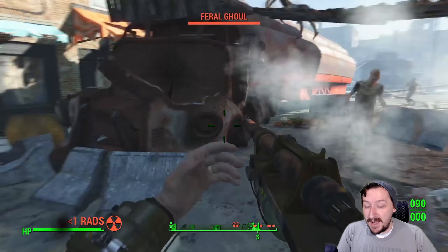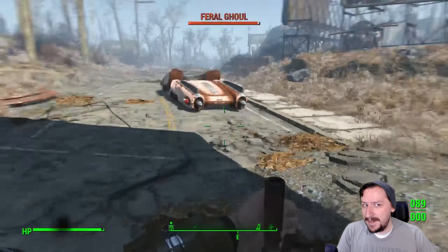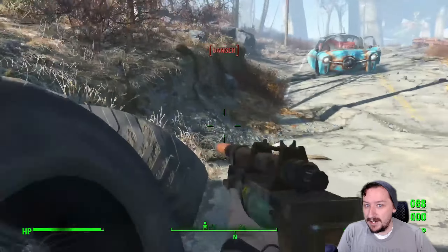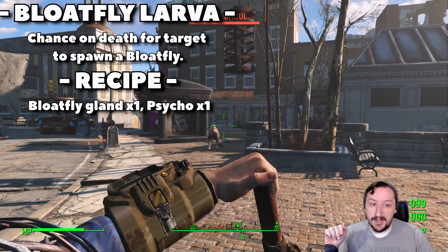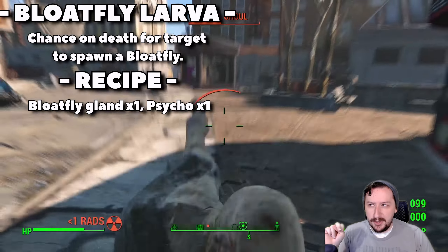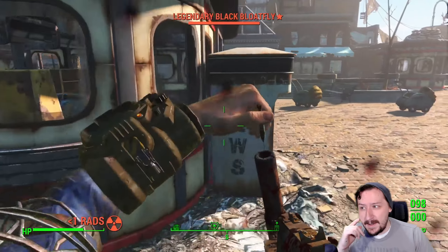This one has 119 range, so quite long range, and 72 accuracy, also pretty good accuracy. It costs 35 action points to use in VATS, holds one shot — it's a single shot break-action rifle, so that's kind of interesting. This weighs 6.2 weight, so it's not super heavy; it actually can't really get all that heavy even with the heaviest mods thrown onto it.